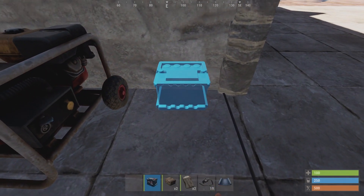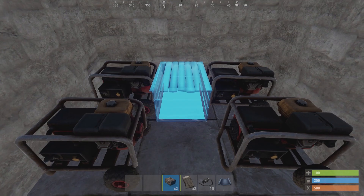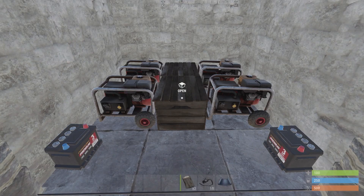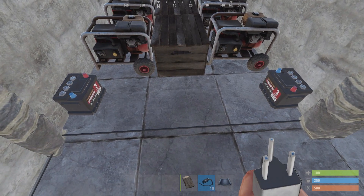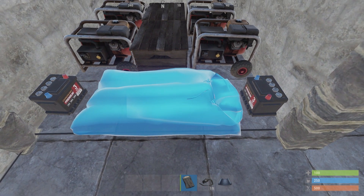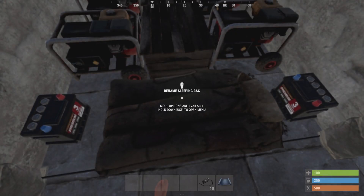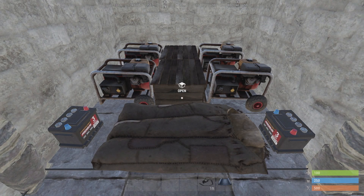Place two small boxes so you can put your excess low grade fuel, and then a sleeping bag named 'generator room'. If you think a raid is gonna last more than four hours, you can spawn in your generator room, stack your generators with more low grade, and then keep fighting.